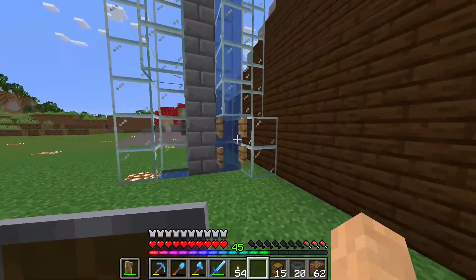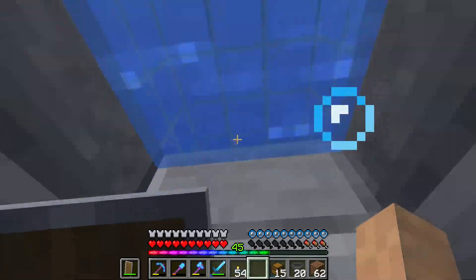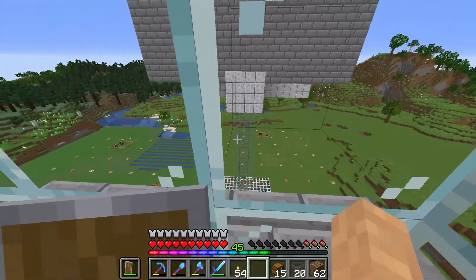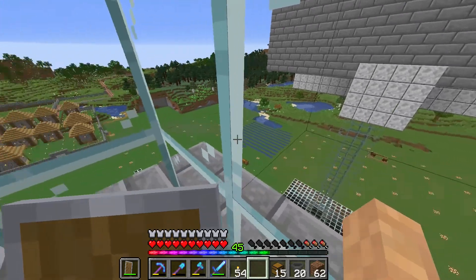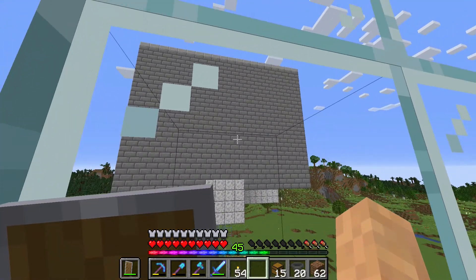I'm going to show you my creeper farm now. I followed an online guide and now I have an easy source of gunpowder for my elytra. I just stand in this spot and watch the creepers splat nicely onto my hoppers. Battery farming may be unethical but it sure is profitable.